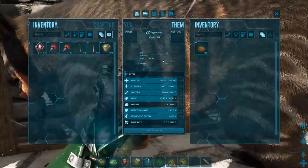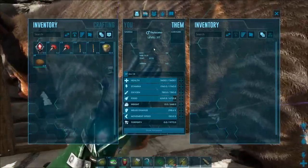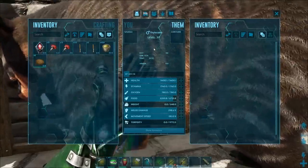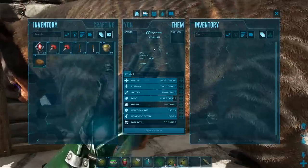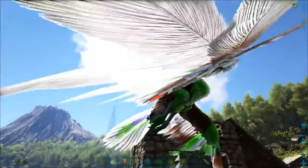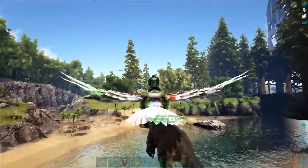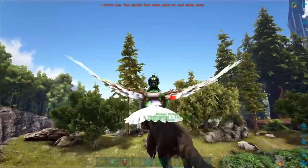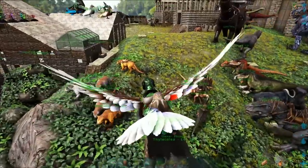This guy's up — let's check his stats. These guys generally turn out beefy and tanky, which is one of the benefits of the Thylacoleo. This one has really good health, really good stamina, melee is a bit low, but weight is solid. We'll get him back to base and talk about cool things you can do with these guys and which stat points to prioritize.